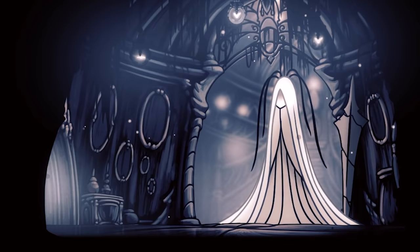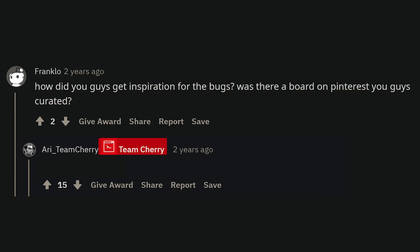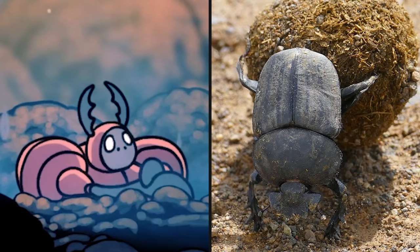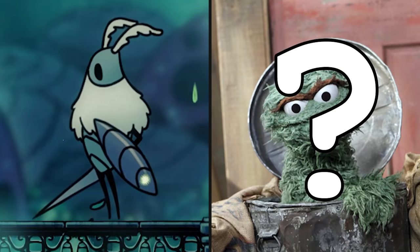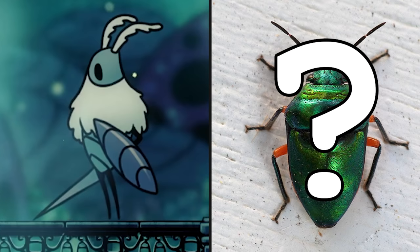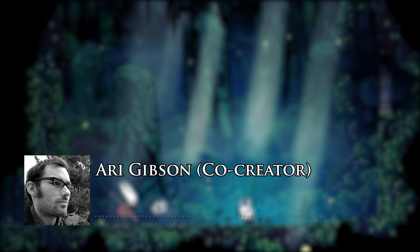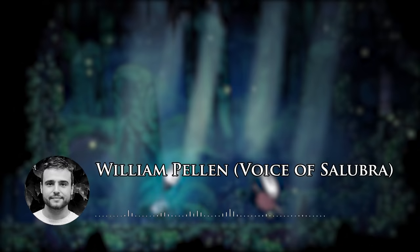Can we find real world analogies to these NPCs and enemies? According to Ari Gibson in a Reddit AMA, their primary method for finding interesting bug designs was to Google "Weird Bug." We can see that some of the characters are blatant rip-offs of real bugs. But at the same time, Team Cherry was very lenient with their designs, choosing to ignore true bug anatomy when convenient. "We're not sticking hard and fast to known insects. It's kind of just a general insect quality — quite referential without being too slavish to reality."